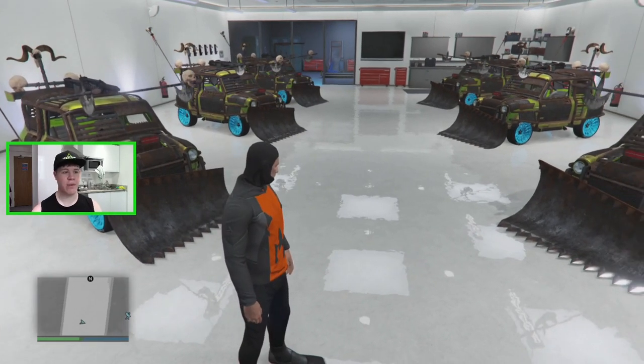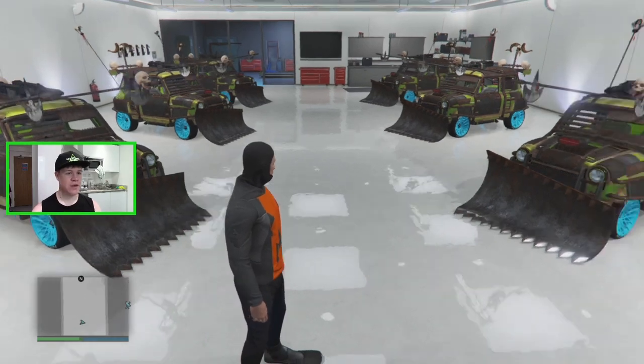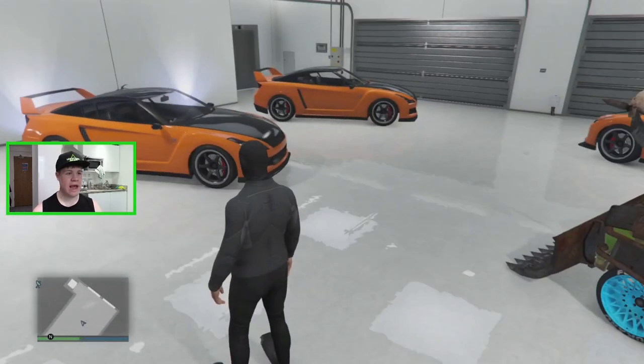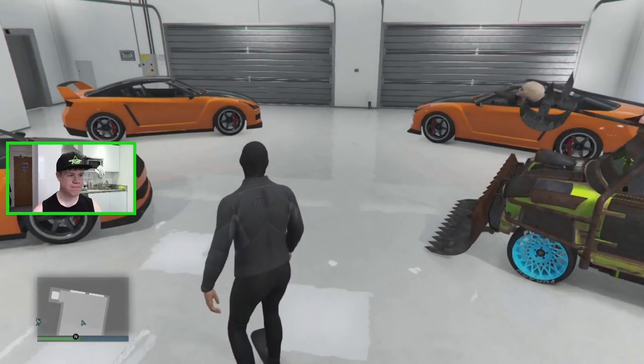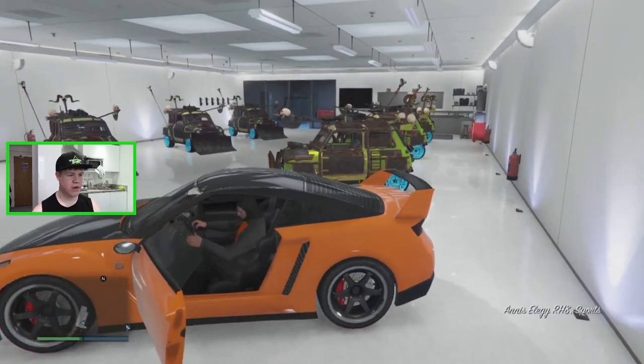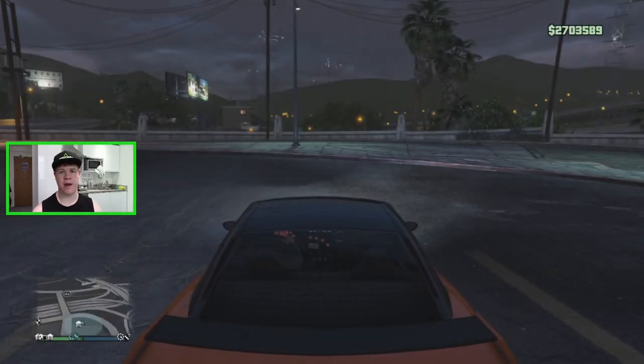You can sell one of these ISSIs for about 1.9 million, so sell a few and you'll already have covered the cost. I have a garage here with some free Elegies in it, and the first thing you want to do is go ahead and drive one of the Elegies out. I'm going to drive this over to my auto shop now.